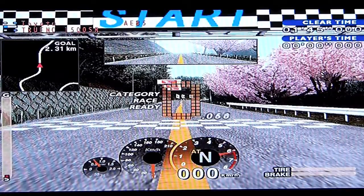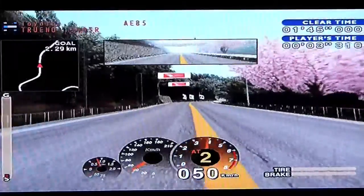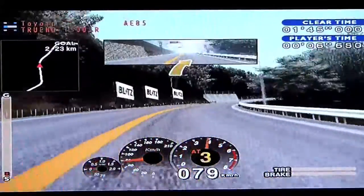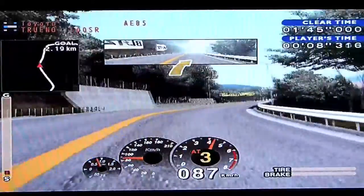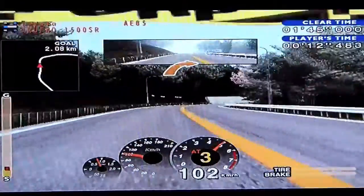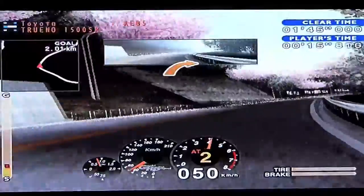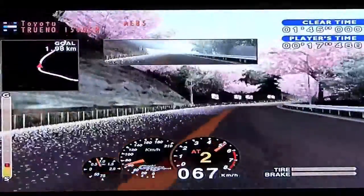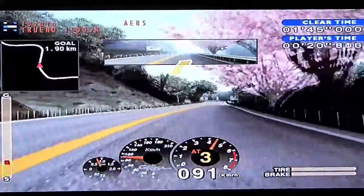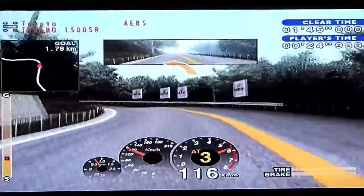In this race, this is called a category race, so you've got different types that you can do. This one's against the clock. Some of them are battles against cars and some of them are just more typical races. It's quite varied and good because you get to do the time trials first and get used to the tracks before you have to race as well as you can against a real rival.